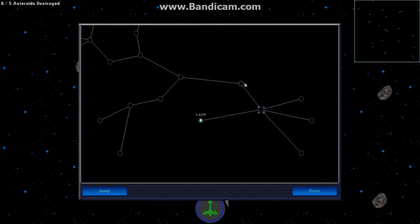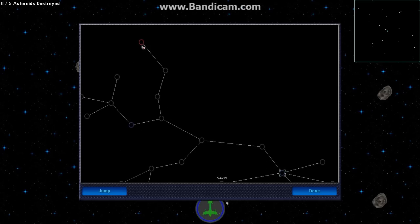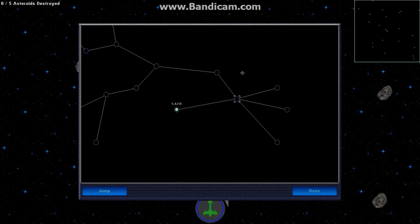All the systems have names, but we don't see them yet because we haven't explored them. Blue systems are allied systems, whereas red are controlled by the enemy that we have to take over. Gray systems are neutral. Let's look at what it looks like when we jump from our current system to another system.